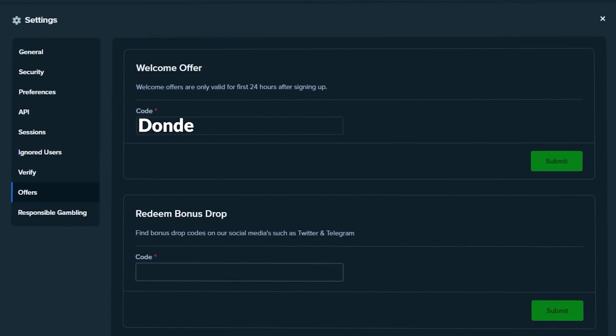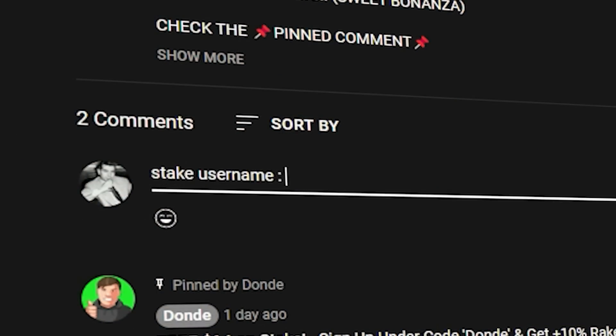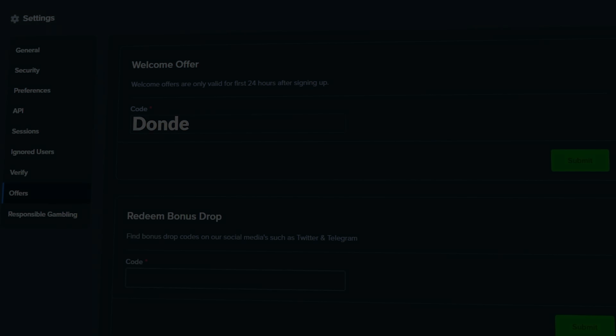Once you've already used code 'donde', all you have to do is deposit $21 on Stake, then wager $21. Once you've done that, please comment down below your Stake username so we can activate the welcome offer on your account. Now without further ado, let's get straight to the video.